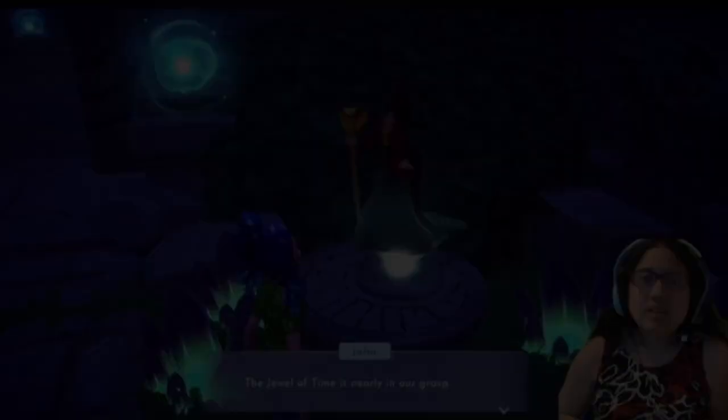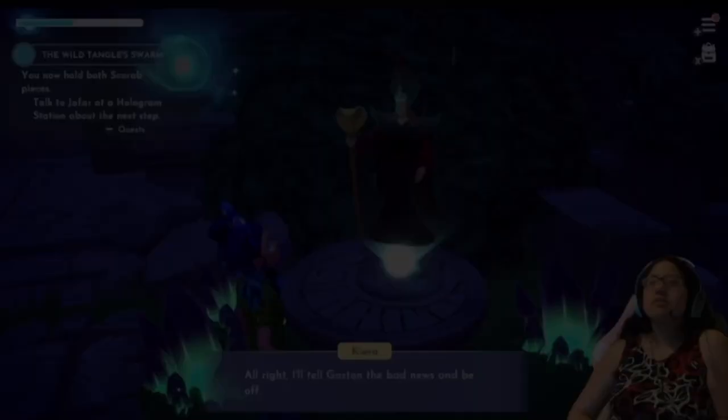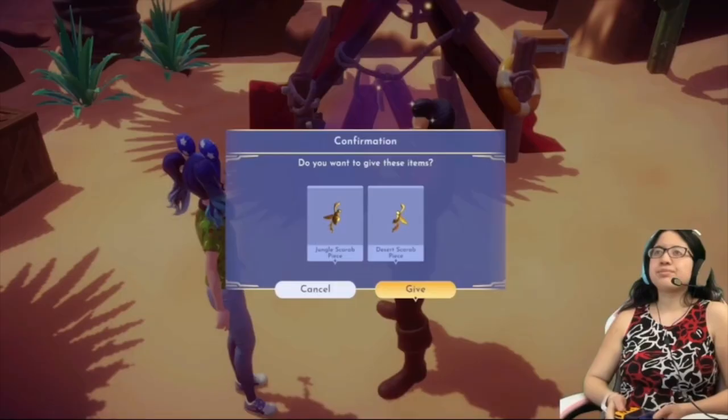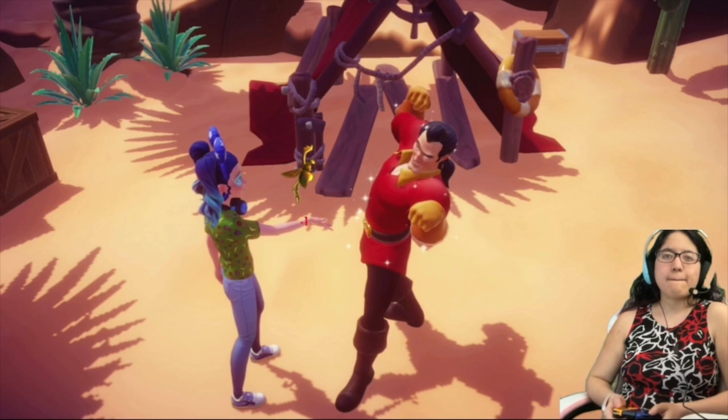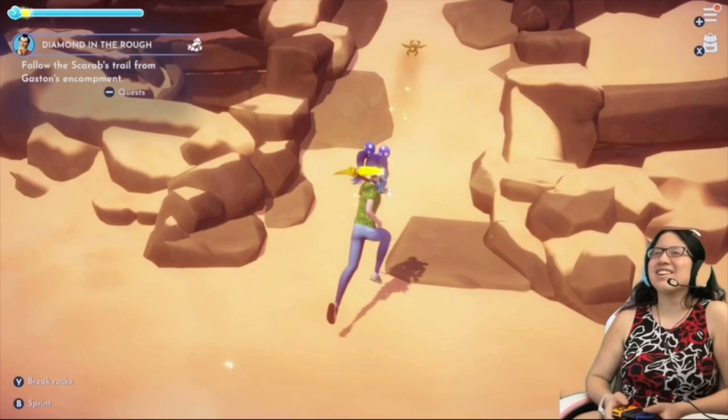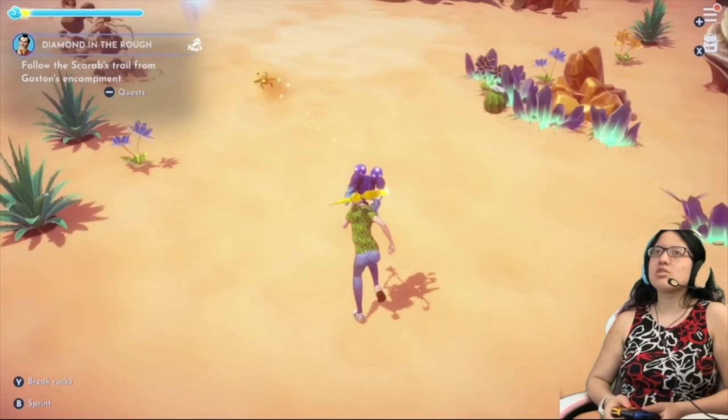As soon as you complete Gaston's The Wild Tangle Swarm quest, the next one will instantly start: Diamond in the Rough. Start by talking to Gaston and giving him the scarab pieces. Follow the floating scarab. When it stops, interact with it and then watch as the Cave of Wonders appears itself to you.